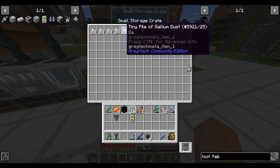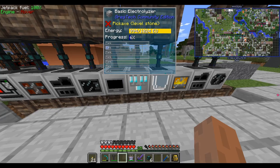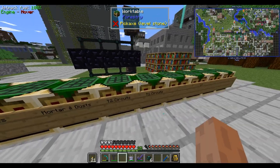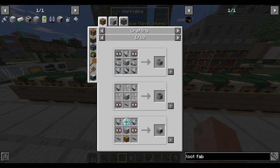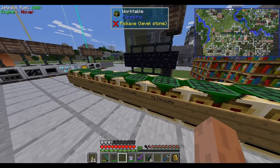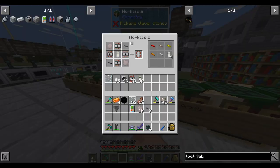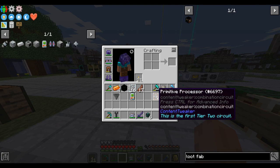Our centrifuge has been running, centrifuging impure sphalerite dust. We now have some gallium and sphalerite. We move the sphalerite to the electrolyzer where it processes down into more gallium and zinc. Having run that for a while, we're now ready to make tier 2 circuits, which use diodes. The expensive part is that each tier 2 circuit takes four tier 1 circuits, but that's the price you pay. We'll start with four — they need red alloy and raw iron.